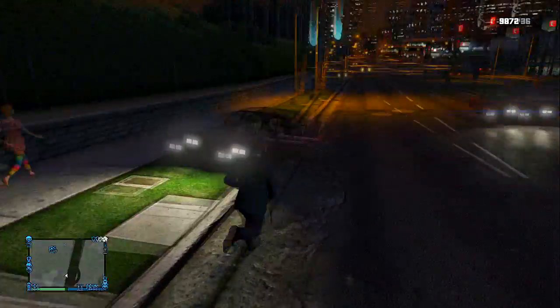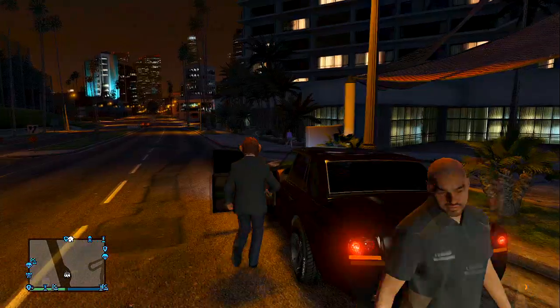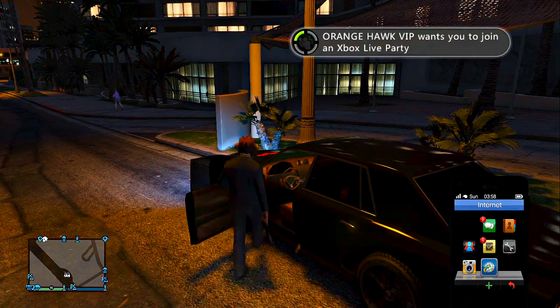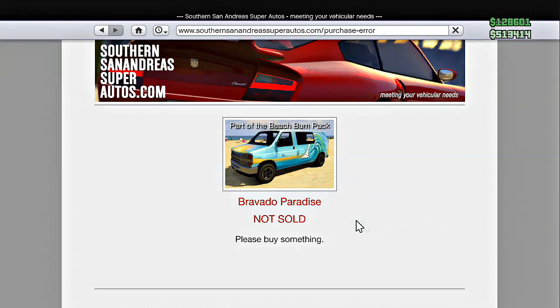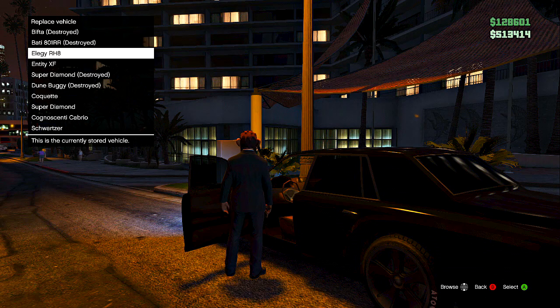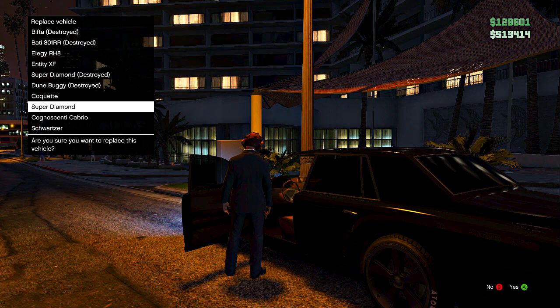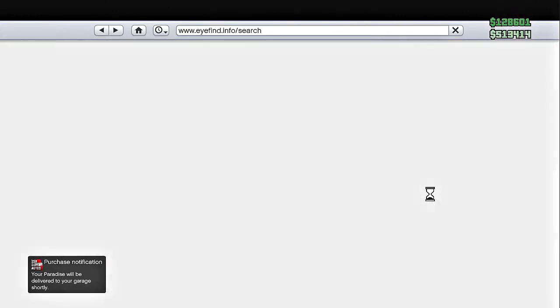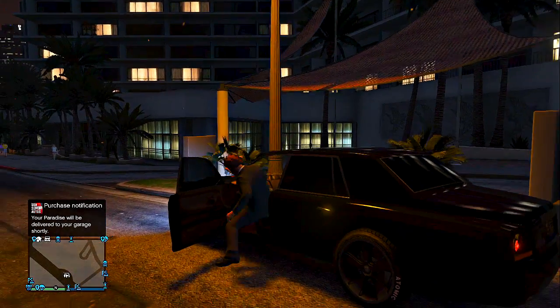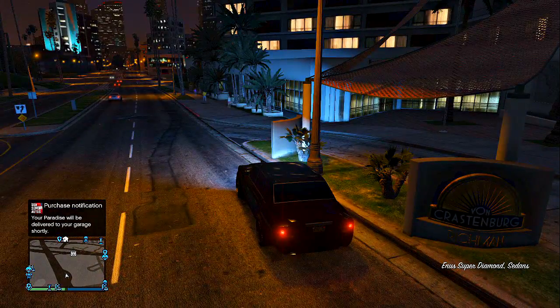You're basically just going to put your character inside of it, like I am doing in this clip, and then open the internet, go to Southern San Andreas, go by the Bravado, and replace it with the car you don't want — in my case, the Super Diamond. After that, get inside of the car quickly and get out of it very quickly. This takes out the tractor on that vehicle.